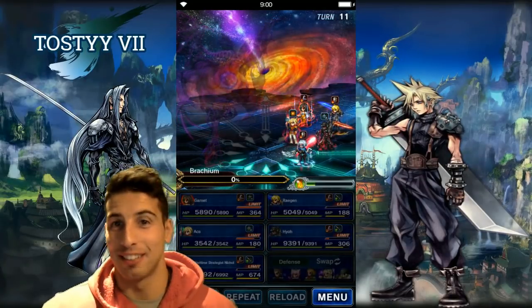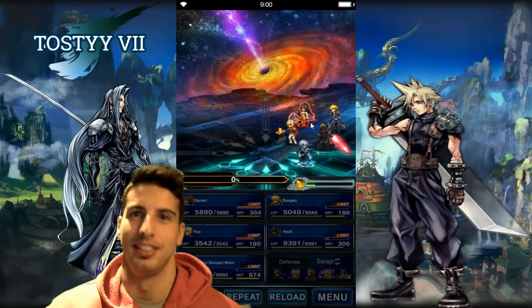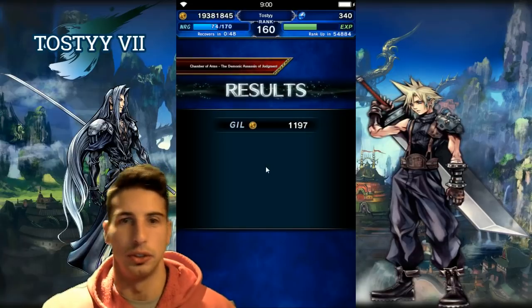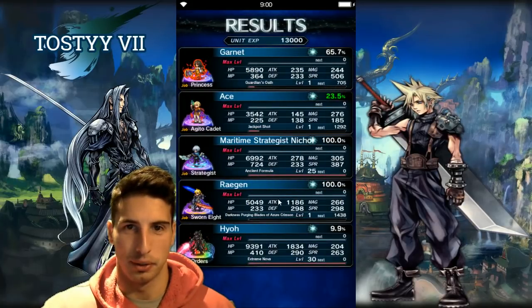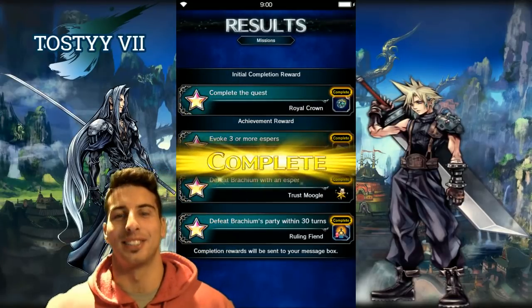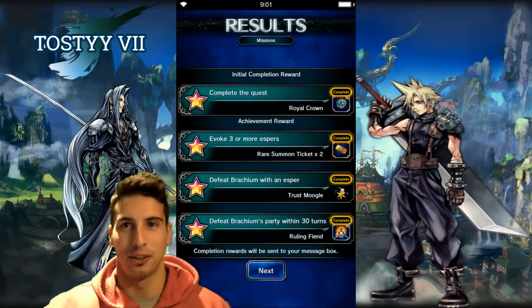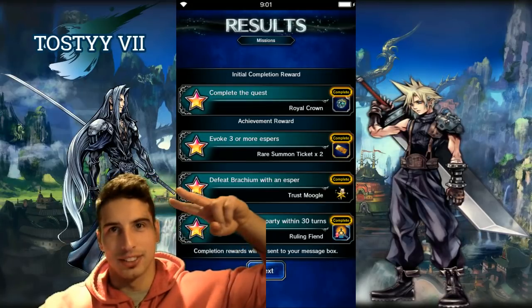All missions have been completed. The strategy is simple — bring her down to 49%, do a bit more damage, then nuke her at the end. Ace finishes at 23.5% — everybody else looks good, and we did it! Let me know down below how you beat Brachium or if this video was helpful. If you're new to the channel, please subscribe, leave a like, and I'll catch you guys on the next one — peace!